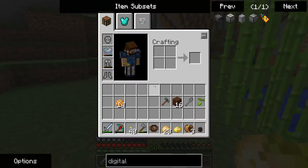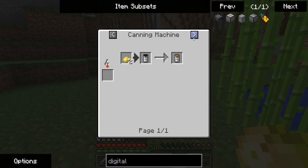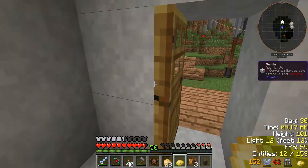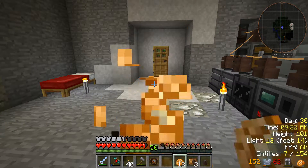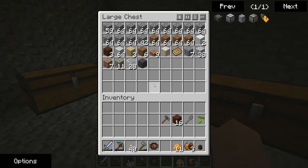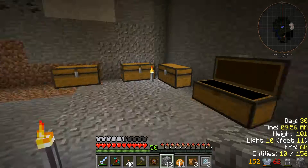Does anybody know what a poisonous potato is used for? Turbo jetpack maybe? I put a chunk loader — a dimensional anchor — in too. I don't want to eat those potatoes. I need some sand and gravel and I can get both from here. I'm going to put those speed upgrades back in — I know they take a lot of power but I can get them back.